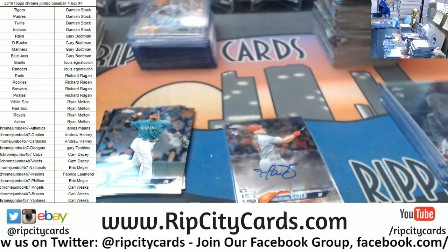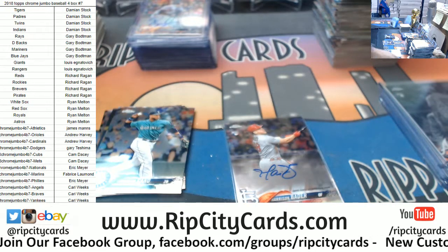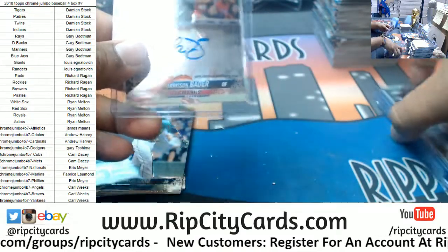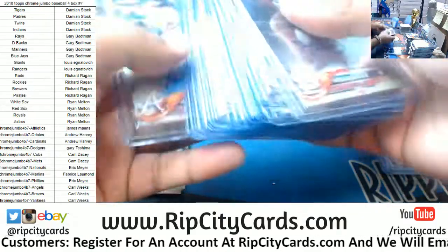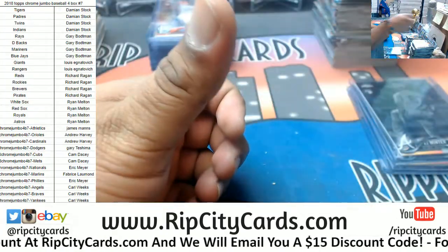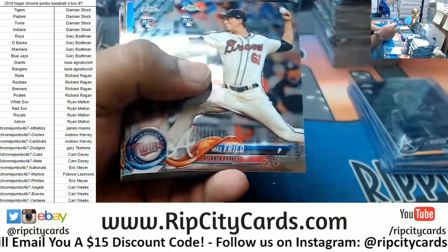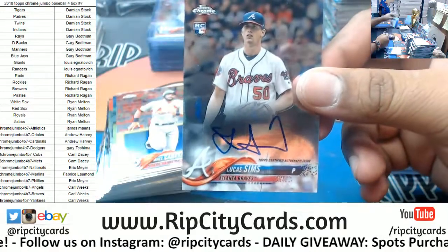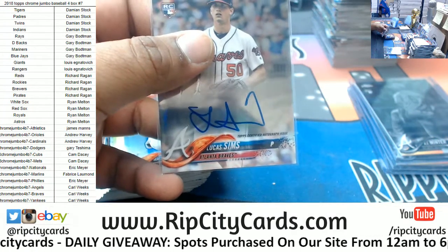Dominic Smith Mets rookie. Willie Calhoun Rangers rookie, Olsen A's insert, Broxton Brewers insert. Harrison Bader Cardinals rookie autograph. Matt Carpenter went to TCU — damn, TCU Frogger, you really do rep that TCU to the death. I like it. Cajun Rangers rookie, Pride Braves rookie, Jorge Twins rookie, Barrios Twins refractor Prism refractor, Machado Orioles, Lucas Sims of the Braves rookie auto. I wonder what Ryan did — interesting, interesting. I gotta log in and see what he did apparently.